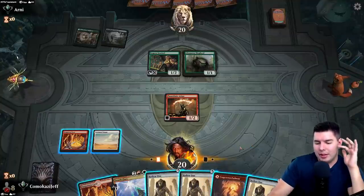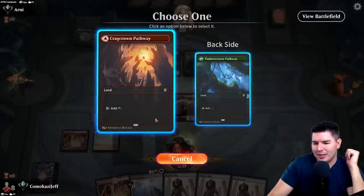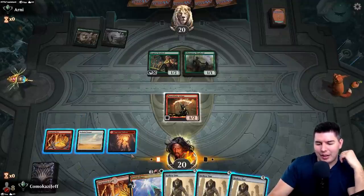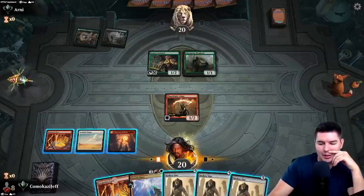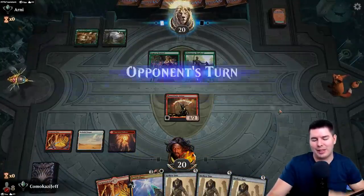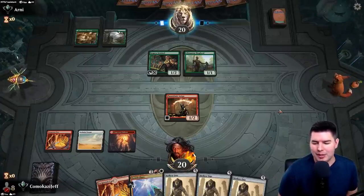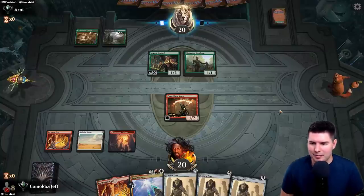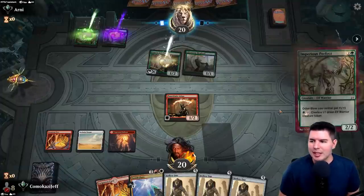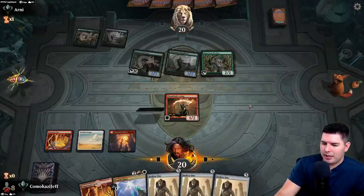We do want to get all these Hollow Ones out onto the battlefield — this is pretty sweet stuff. If I cycle here, we'd have to hit one-mana cyclers in a row to make it worthwhile. I'd rather wait one more turn and make sure we can actually land them, because getting three Hollow Ones out at least gets us in better shape here. This is a game where we probably need the Zenith Flare almost more so. Past the turn.